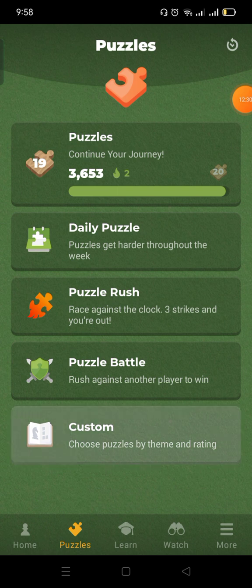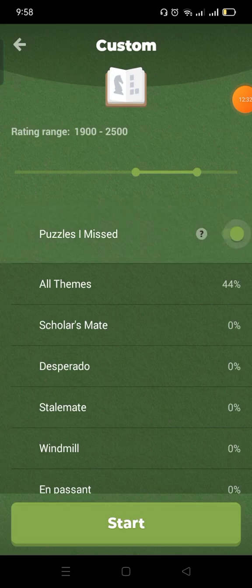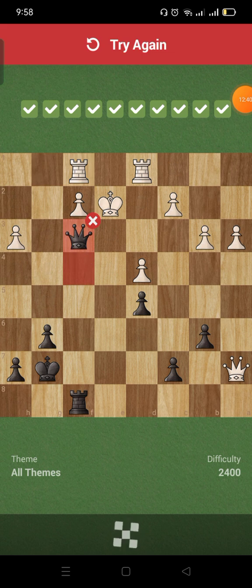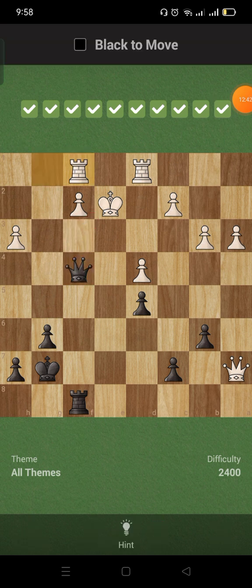Okay, last set of puzzles — custom. Check everything, let's start. This is — queen-rook pair: here, here, here, here, here, here, and then here, here, and then here.